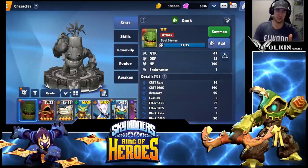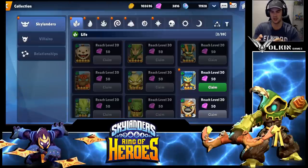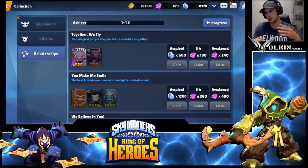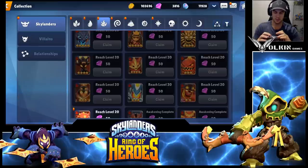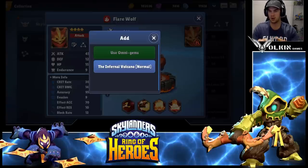Another question people often ask — and one I had to get someone to tell me — is how to look through all the Skylanders in the game. Basically the opposite side to where that skull was, just next to the Awaken tab and above the characters, there's a little tab that goes into all the Skylanders, all the villains, and then Relationships. These are like once you collect those Skylanders to the star requirement, you get to claim extra rewards — acquired, six-starred, awakened — and once you hit those milestones you get extra rewards, which is really nice. You can scroll through any Skylander, click on them and hit Add, and if there's an area where you can get them, it'll tell you where to farm those materials.